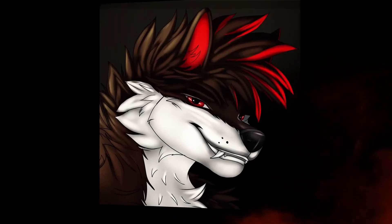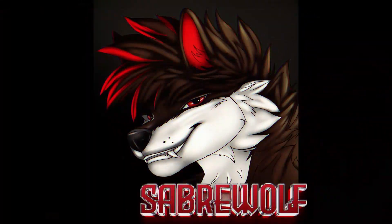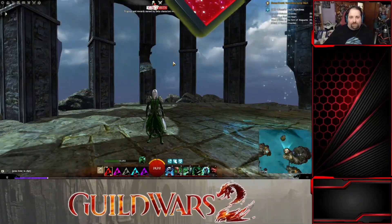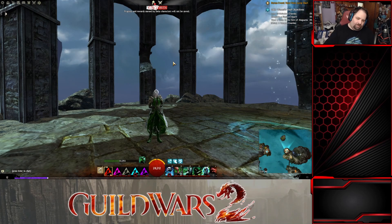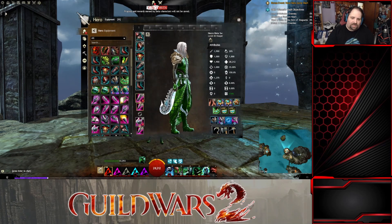Hey everybody, I'm Cyril, welcome back to another Guild Wars 2 video. Today we're going over the sword necromancer — this was the other weapon set for a class I was kind of interested in. I'm getting back into Guild Wars 2 again, feeling my way out. We just did the guardian build, and now I'm going to do the necromancer build today.